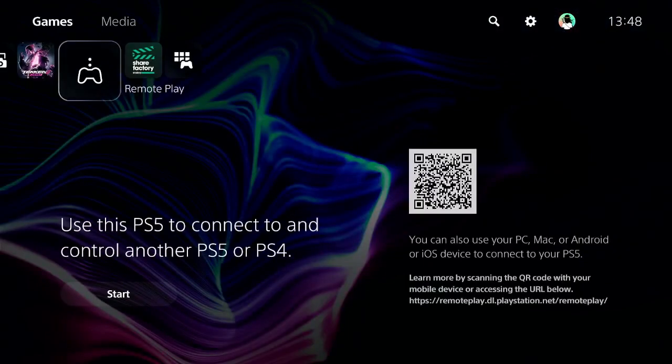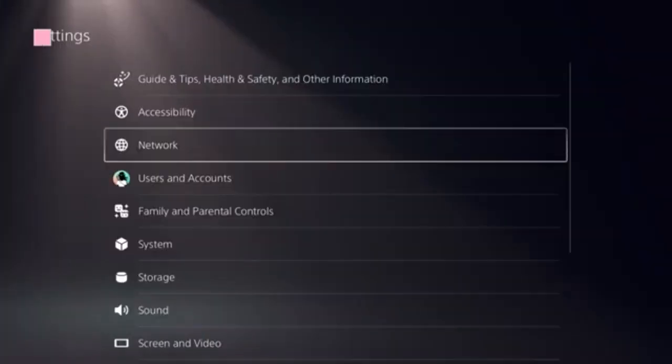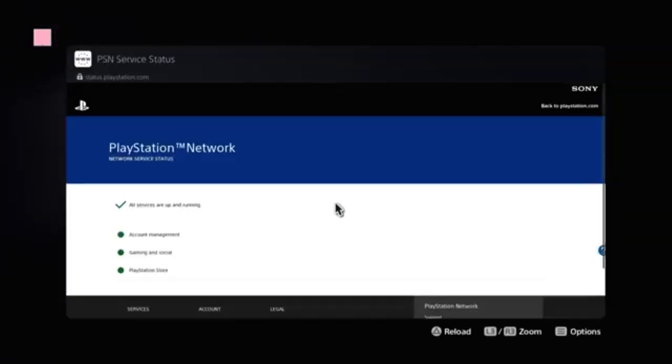Start by navigating to the home screen and finding the settings icon on the top menu. Click on settings and select network. Now we need to look at the option 'View PlayStation Network Status' and click on that. We're going to see a green checkbox and there's a green dot present in front of PlayStation Store.